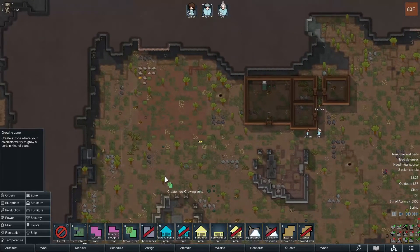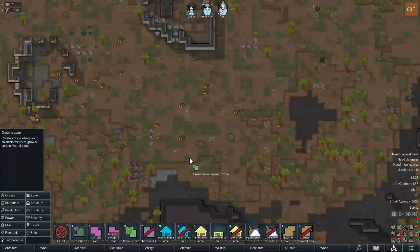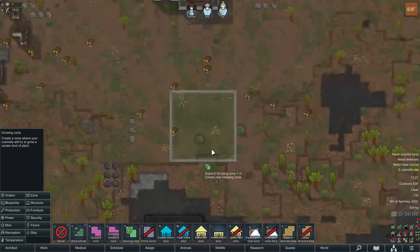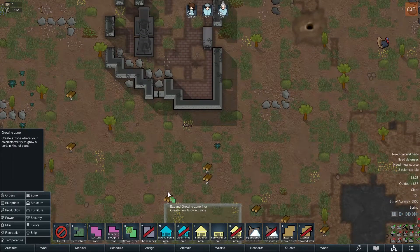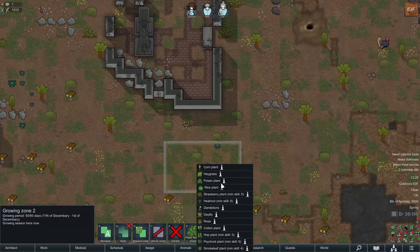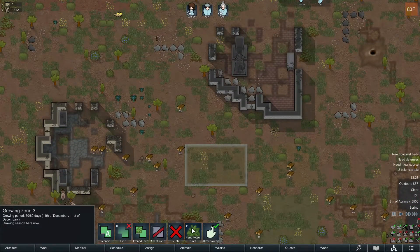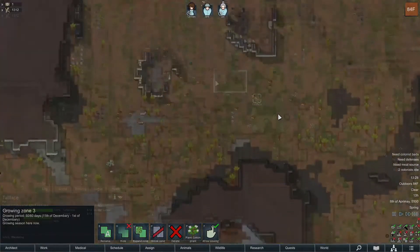Now is a good time to plan out our food. We want normal soil, so I'm going to do an 8x8 zone for potatoes. We have some good plants, so we can immediately grow Healroot as well — I'll do an 8x5 of Healroot. And then another 8x5 for cotton. They should start working on that.